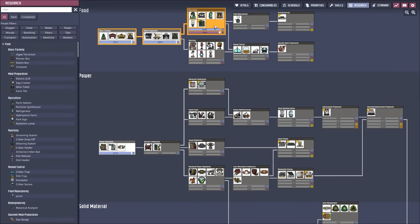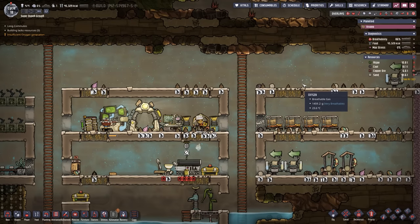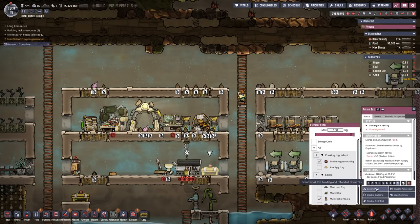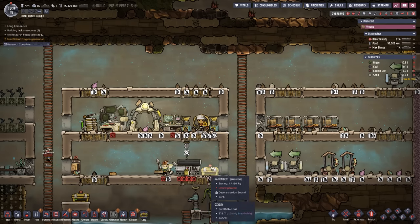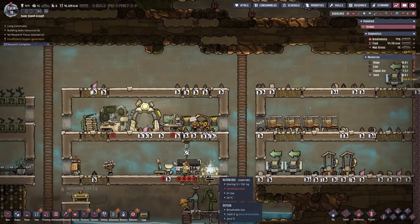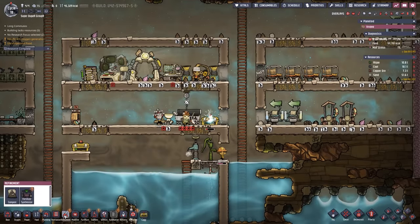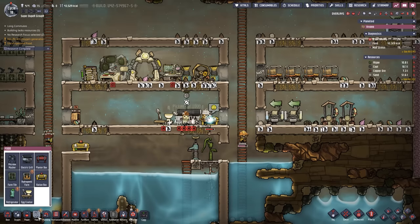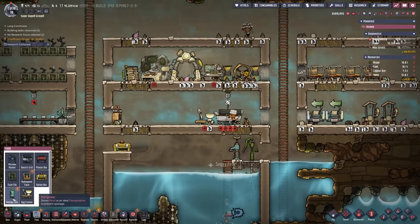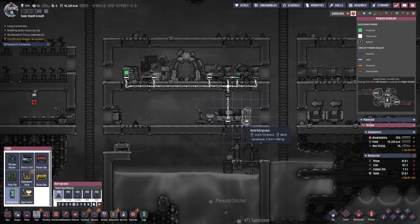We are going to research agriculture over here, because what's going to end up happening is I can get the refrigerator up and running. The refrigerator does take a bit of power and I'm not really thrilled about that, but the good news is once it gets down to temperature, it doesn't take as much power to keep it running as it might otherwise imply. So I would like to get one of those set up — it's certainly going to be better than these stupid ration boxes and our food will last a little bit longer as a result.